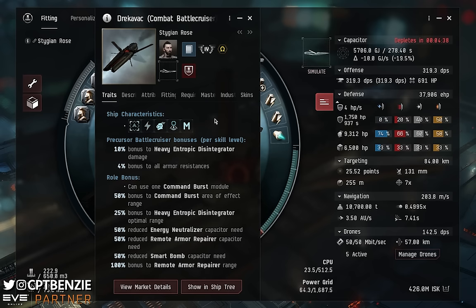The Dracovac requires Precursor Battlecruiser, which means you'll have to buy and train Precursor Frigate to 3, Precursor Destroyer to 3, and Precursor Cruiser to 3. If you want the Entropic Disintegrator skills — Medium Precursor Weapons — you'll also need Small Precursor Weapons to 3 first, then buy Medium Precursor Weapons and train that up. These are really unique ships. Let's look at the fittings and attributes, but let's start with the traits.